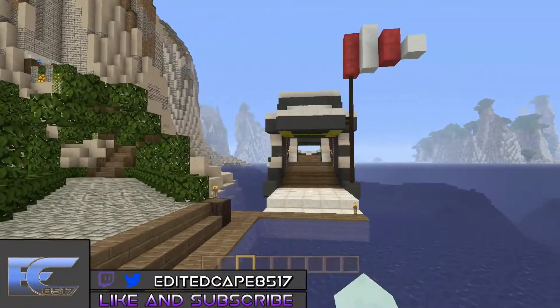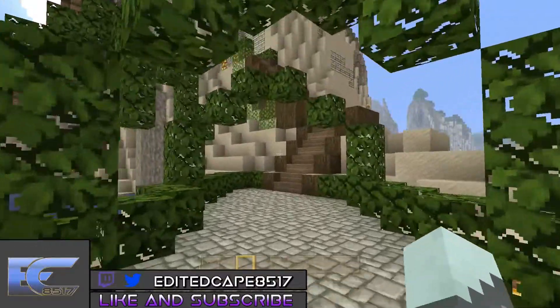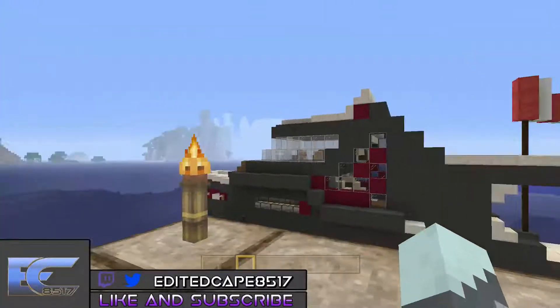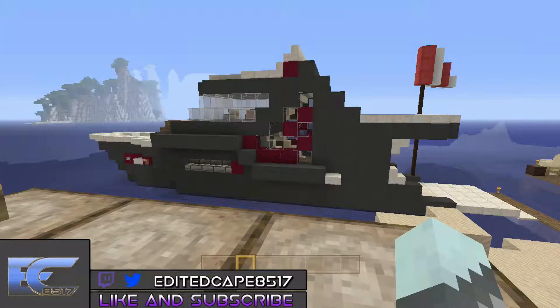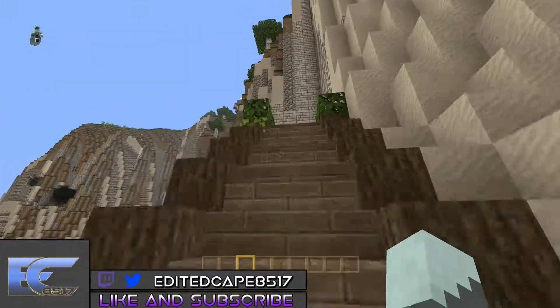This is the entrance — there's the yacht, so if you want to come in from the water you can. Sorry about the noise in the background, that's my dog. Let's go up here and get another view of the yacht. Look at that, looks majestic — I built that.